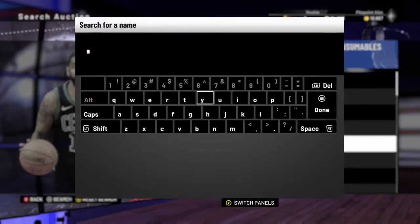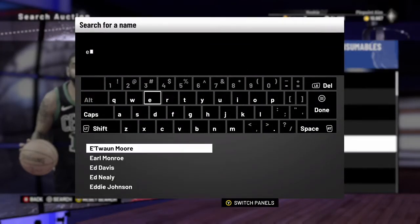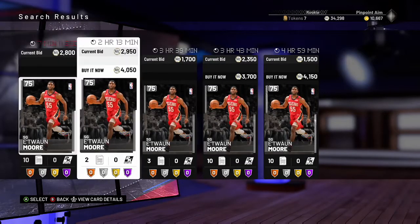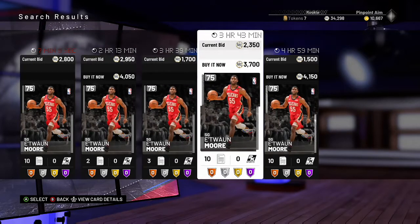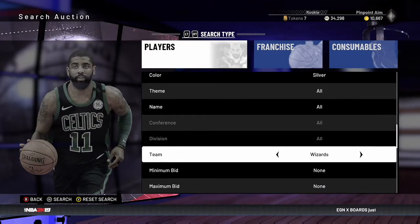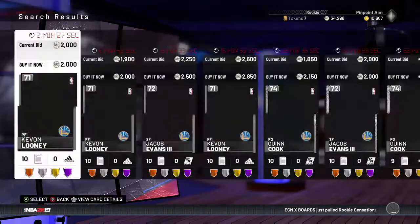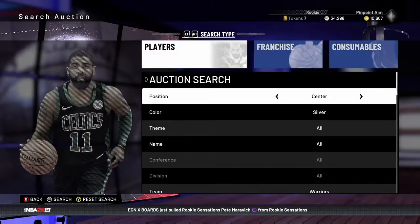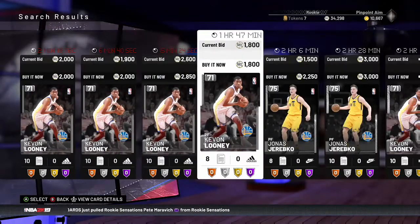The last thing I'll show is looking at cheaper silvers. His price was down at around 2,000 yesterday, so I wish I could have bought and sold him for 3,500 today. You don't always know how the market will move. For really cheap silvers, the Warriors are the team to look at if you don't have as much MT. It's the same process — you filter by silver and warrior to find snipes.